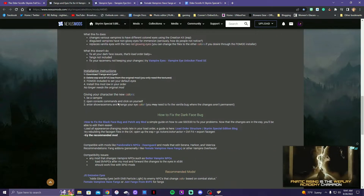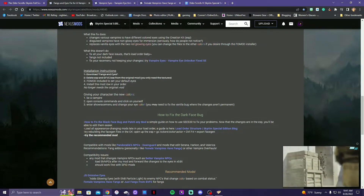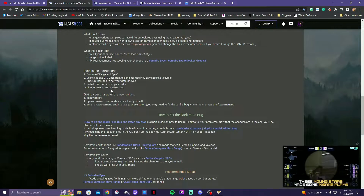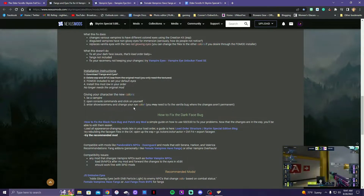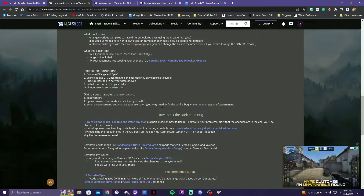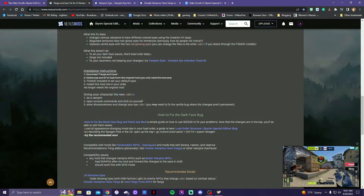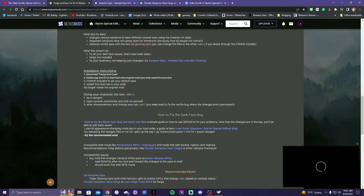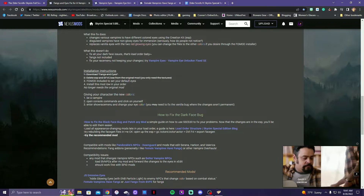Always make sure that you read the mod description. This is included to set your default eyes. Install this mod low in your load order — it no longer needs the original mod. Open the console commands and click on yourself, enter show race menu, and change your eye color. It says you may need to fix the vanilla bug where the changes aren't permanent, which is where we come in with the other mod. This is also how to fix the dark face bug, which I currently do not have.